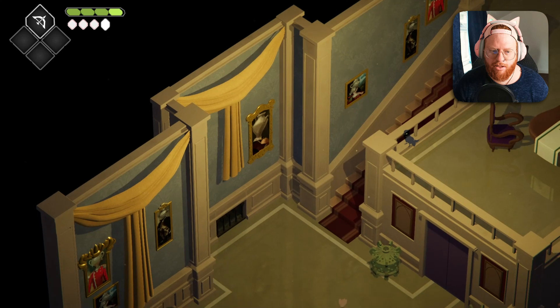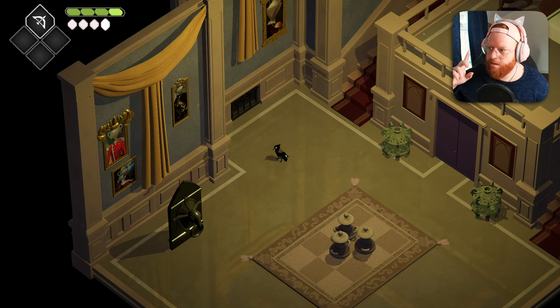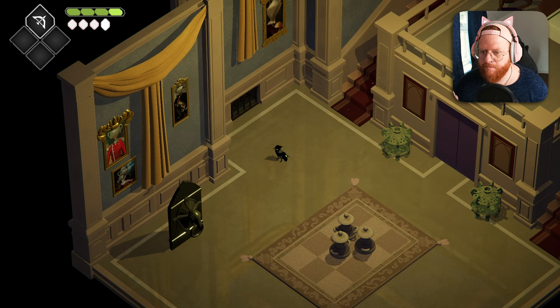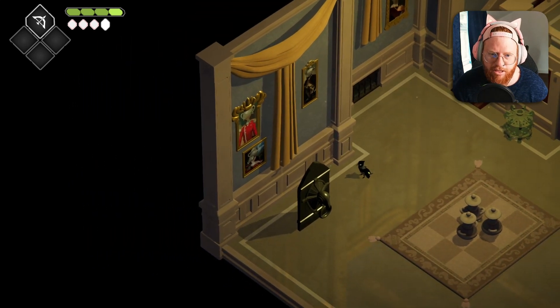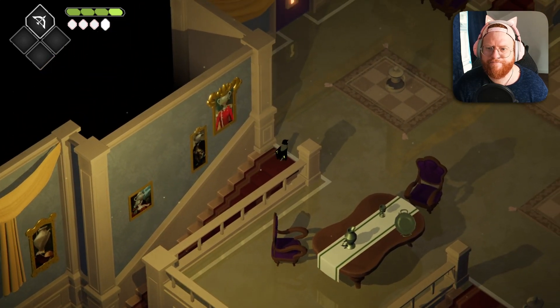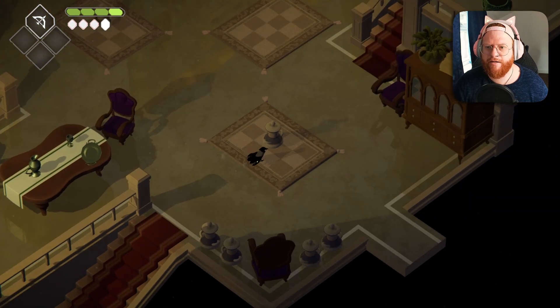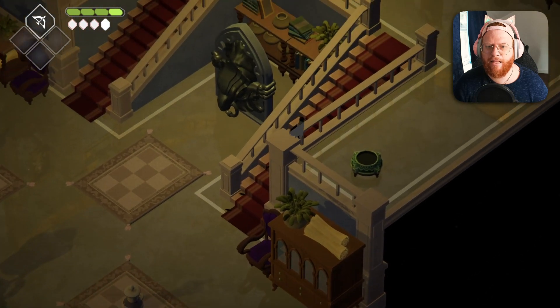I've just noticed all of the portraits on the walls. Can you hear that? There's lots of whispering going around, like this entire manor is haunted with spirits — maybe the spirits of the witch. We do know that the witch is keeping herself alive somehow for an unnatural amount of years. All the portraits have some kind of pot for a head. There is definitely some kind of unnatural alchemy going on.